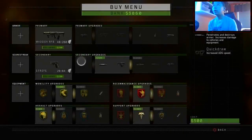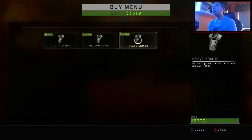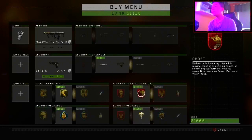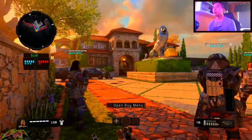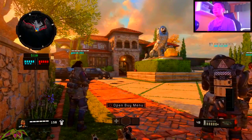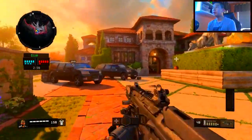Max out ammo as usual, let's get some more armor — the big boy stuff. I'm thinking this one. We still have 100 bucks — we could buy some scorestreaks. I don't think it's worth it, but we could get that little drone shocker. It's annoying but it does the job.